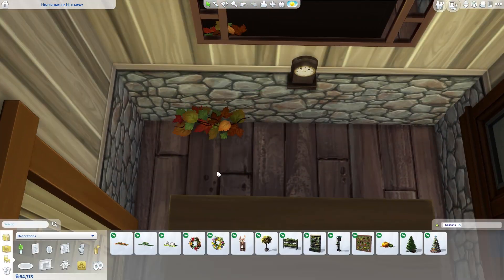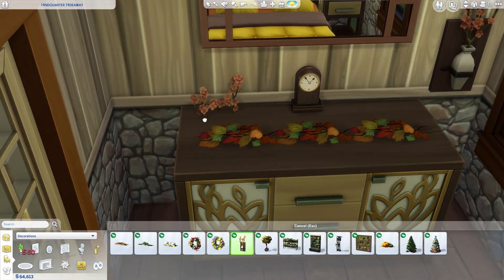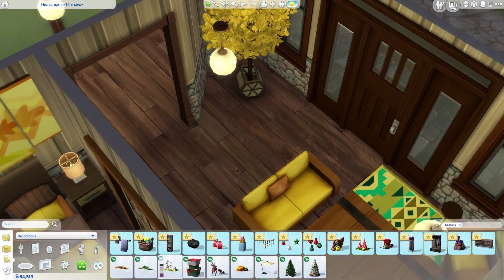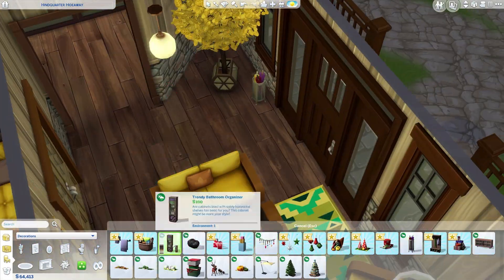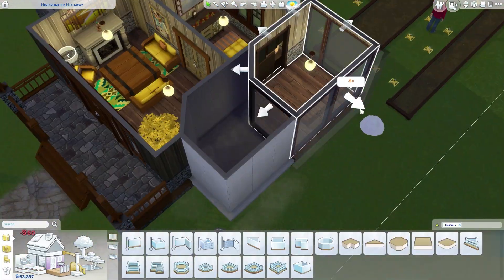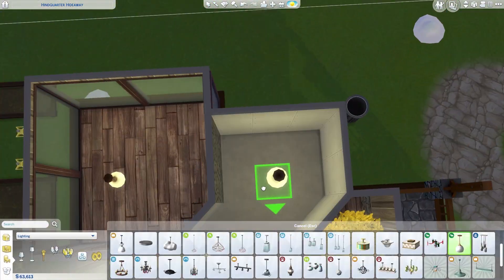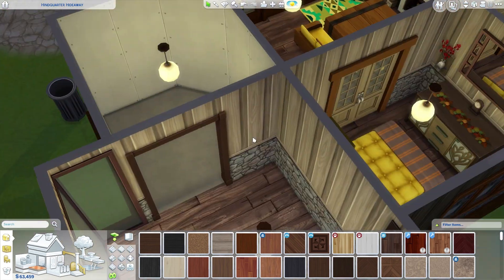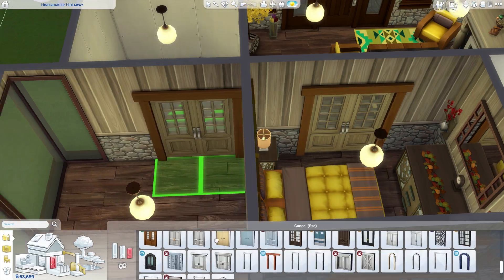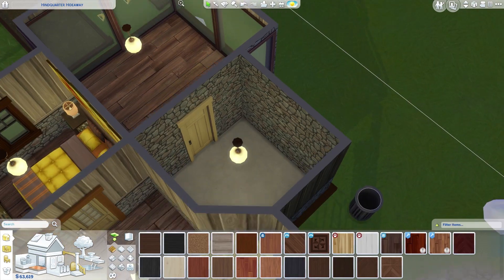Inside, I used all the seasons stuff — it's the best pack ever. I play-tested some of the rooms to make sure everything works. I used the leaf top on top of the wardrobe — I had to lift it up since it's not really meant to go there. This is the first seasons build and I might do one for each season.